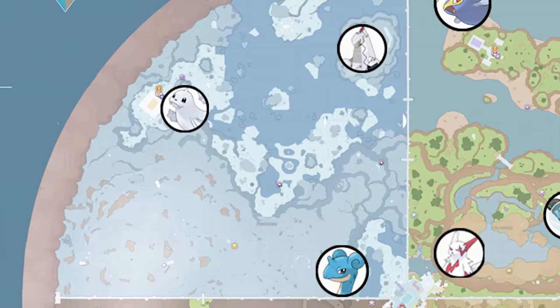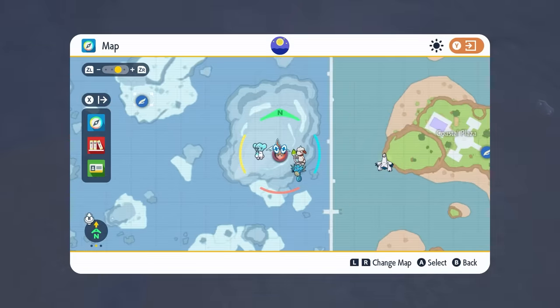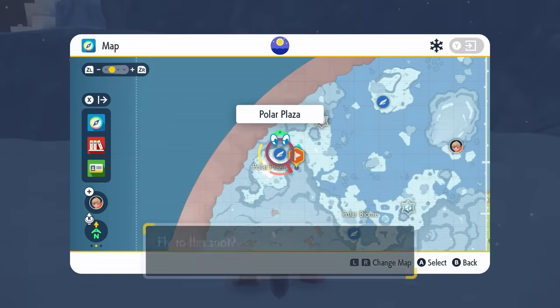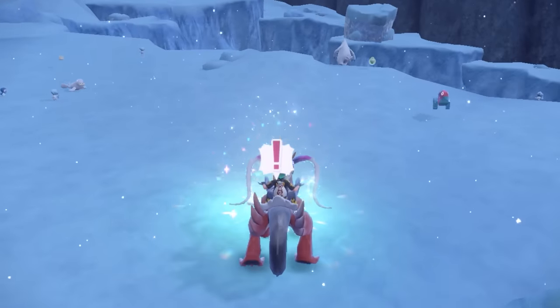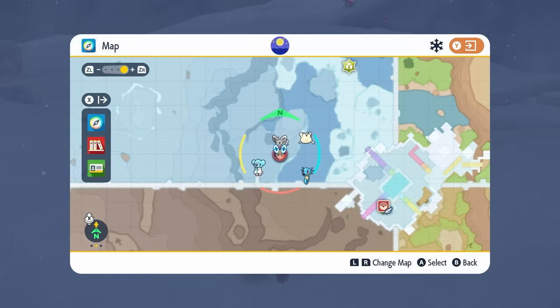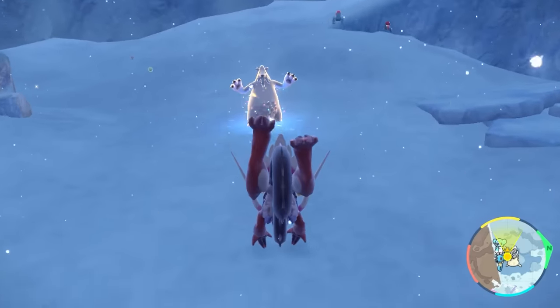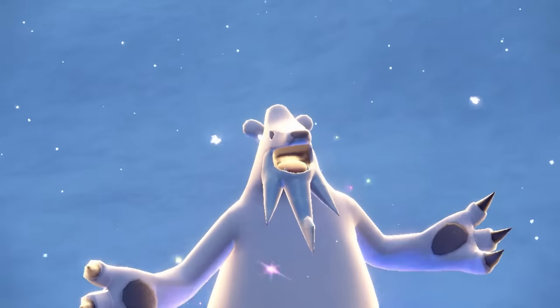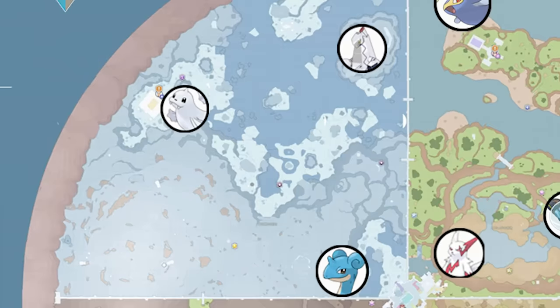In the Polar Biome, to the east of the Polar Rest Area you will find a wild Stellar Terror type Duraludon, and right next to the Polar Plaza Fly Point you will find a wild static Dugon with the Stellar Terror typing. The third and final Stellar Terror type Pokemon in this biome is normally Lapras, located in the south-east corner of the Polar Biome right next to the central area.